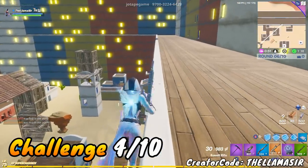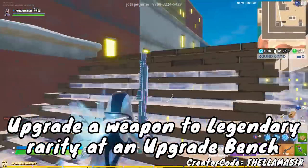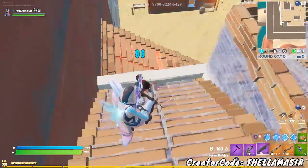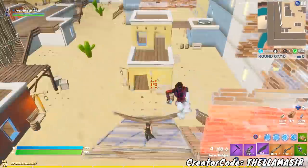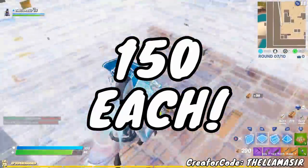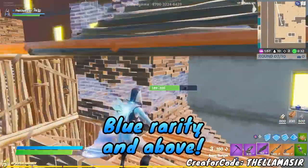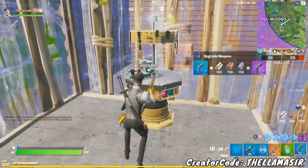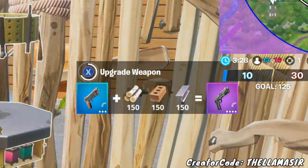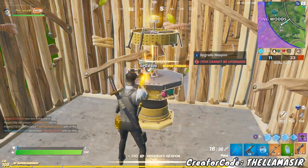Before the Golden Llama challenge, there's also the one where you have to upgrade a weapon to Legendary Rarity at an upgrade bench. I recommend hopping into Team Rumble — you start with 150 of each material, and it spawns blue rarity items and above. You can likely find a purple rarity weapon, but even starting at blue it only costs 150 of each material to get to Epic, and then 200 of each material to get to Legendary. Very easy overall.